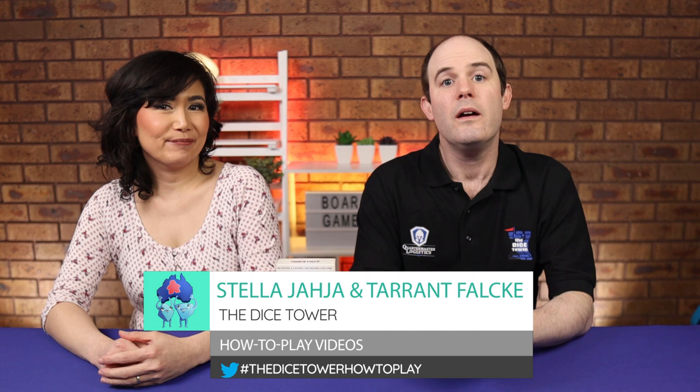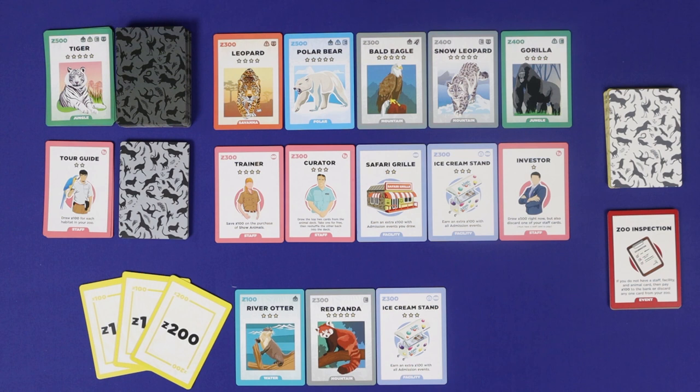Hi, it's Tarrant and Stella from Meeple University on the Dice Tower. Today we'll be teaching you how to play Zoo King, a game designed by Evan Johnson and published by Saratoga Toy and Game Co. We are using a prototype copy of the game so the rules and components may not be final. Let's get to the table.